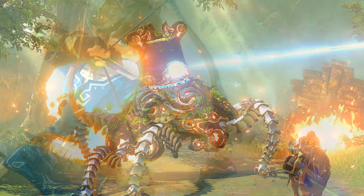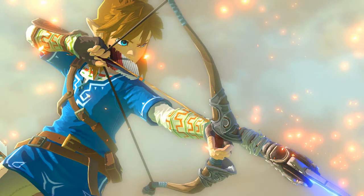Link's costume seems to have been changed — although at the start of every Zelda game he's wearing a different outfit before finding the hero gear. He wears a blue tunic here with marked braces, and once again we have Epona in the game.